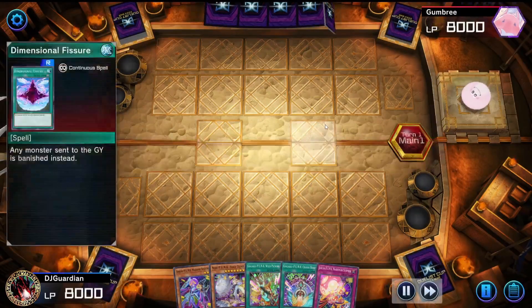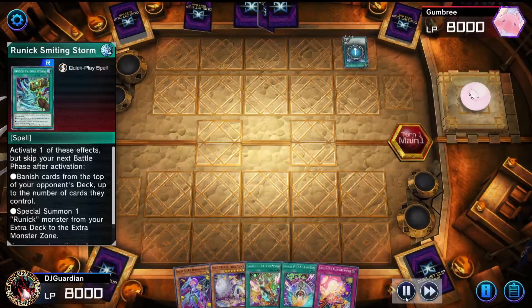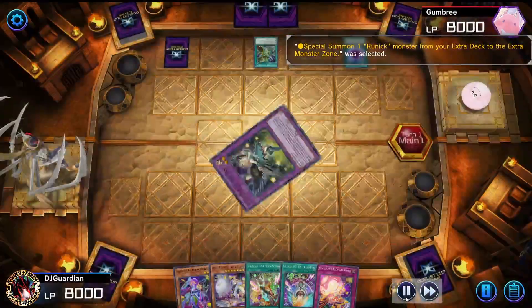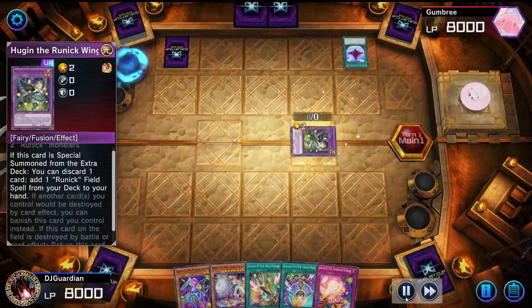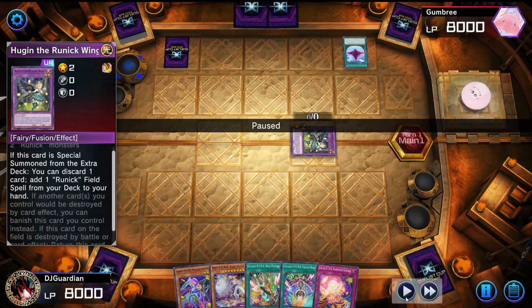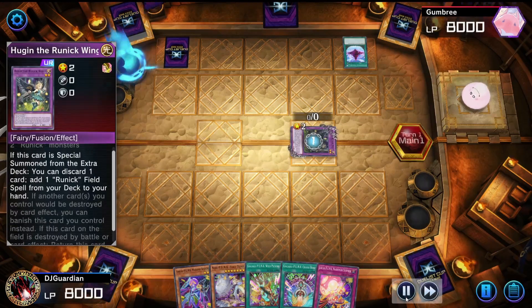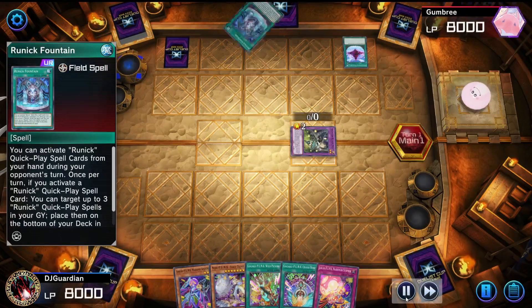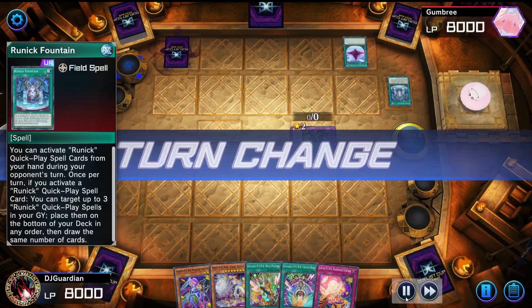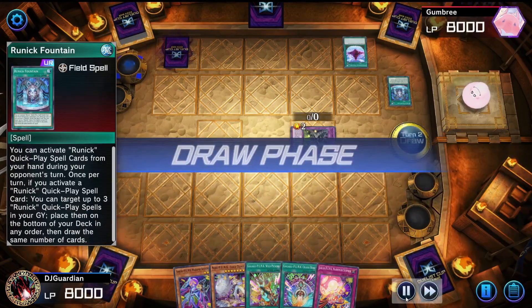To start this off, my opponent is playing a runic deck, which I have never used or even played against. So this was basically my first time playing against a runic deck. Either way, he sets up, ends his turn, it's mine — he doesn't love vanishing anyway.